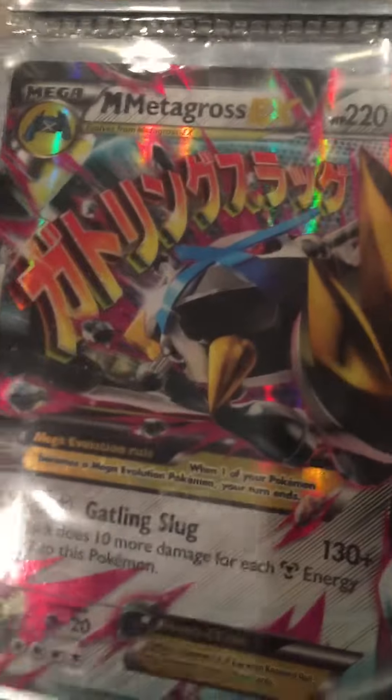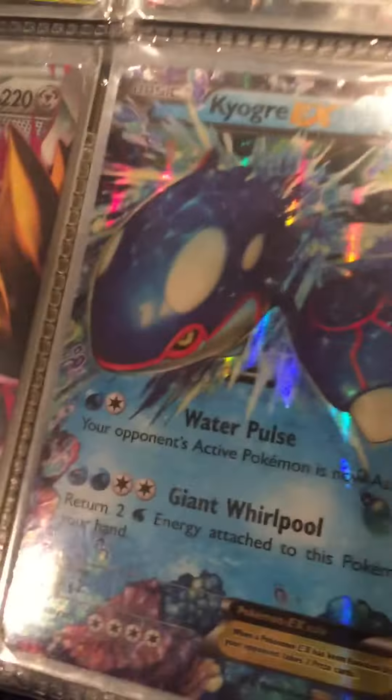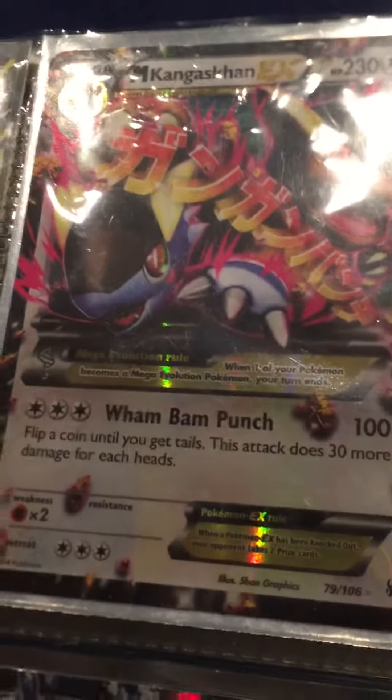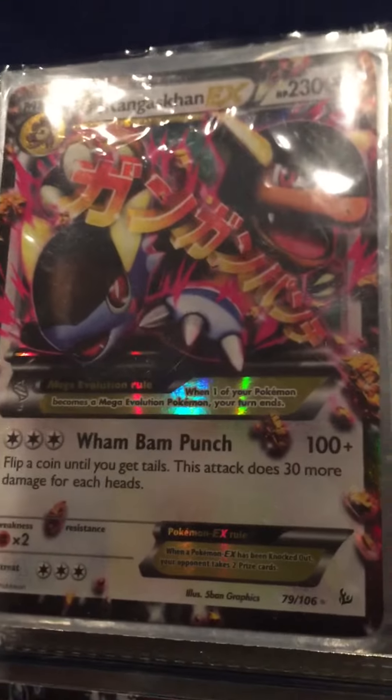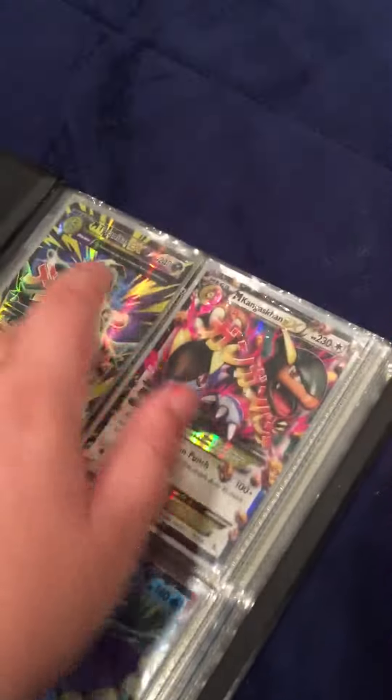Here we have Mega Metagross EX and then we have a Kyogre EX, brought to you by Davis Harden. Mega Kangaskhan EX and then Mega Tyranitar EX. All three of those used to be mine.